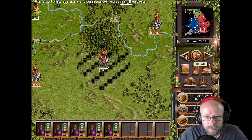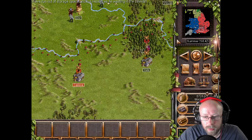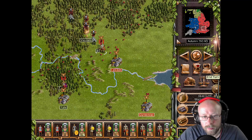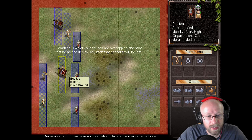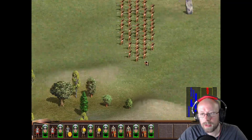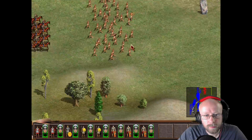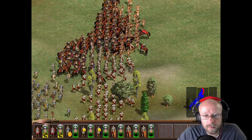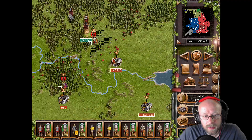Imperator ave, seizure! Milites procedite! Movio! Oh god, that was explosive. Let's go for it — we don't particularly need any interesting battle formation here, apart from just going in. There's just some peasants — they should melt like butter.